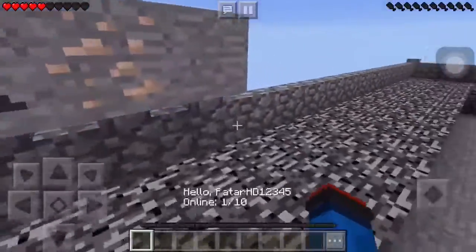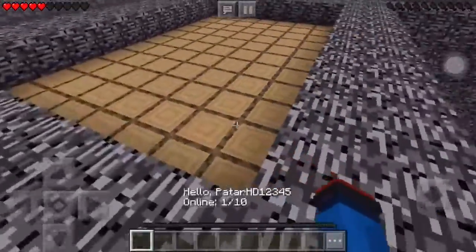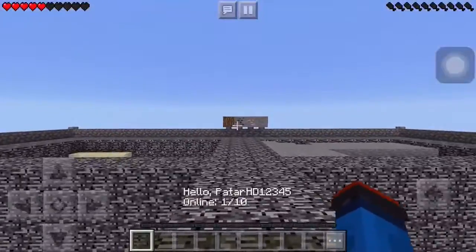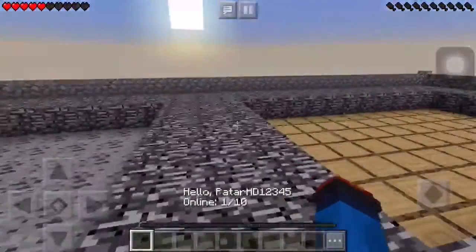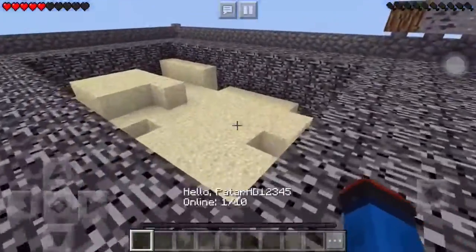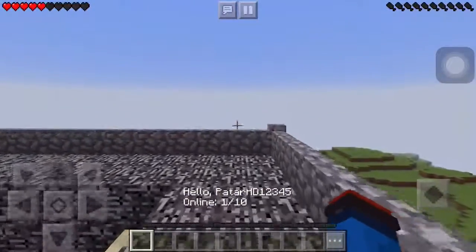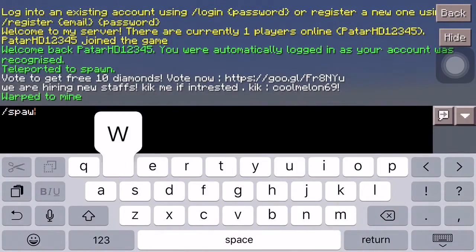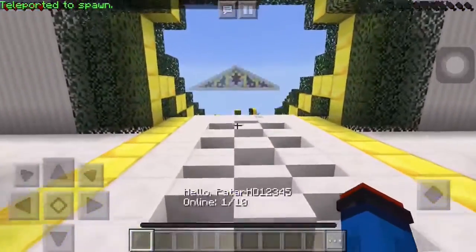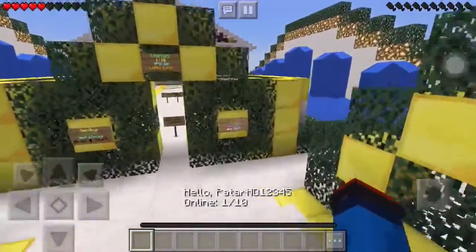If you guys want to go back to spawn, you're going to have to do slash spawn, because you will be trapped in here. I recommend that if you guys join this server — the IP and port will be in the description below — make sure you come into the mine first. These resources are not going to be here all the time, so I recommend definitely getting wood, coal, sand, and stone so you can get some stone tools. Then go back into the wild and make sure you're secure.